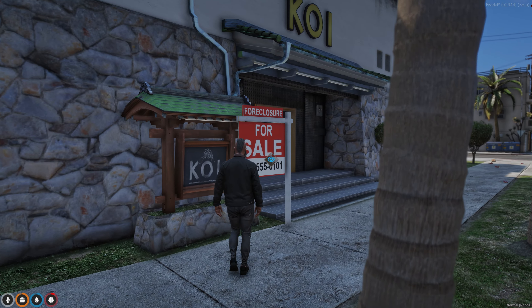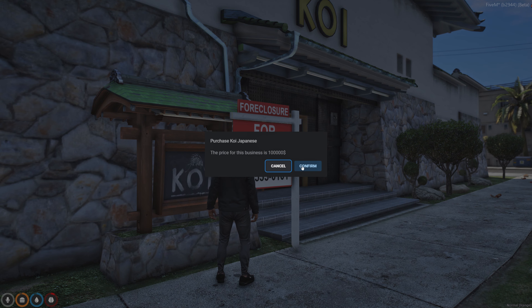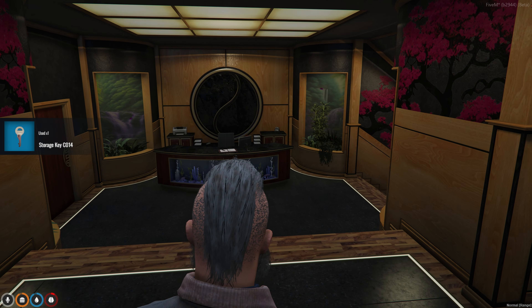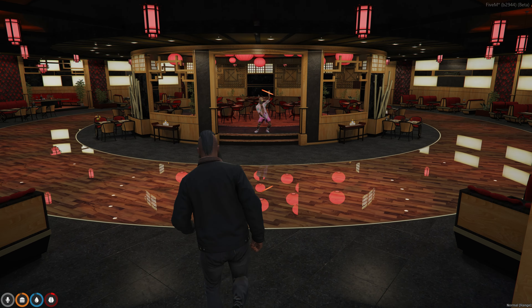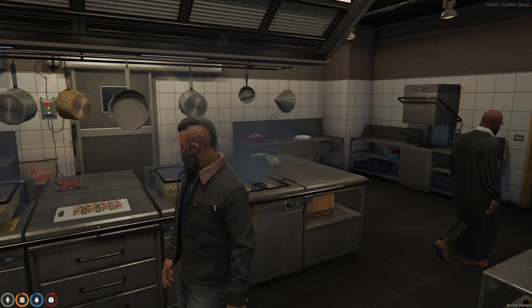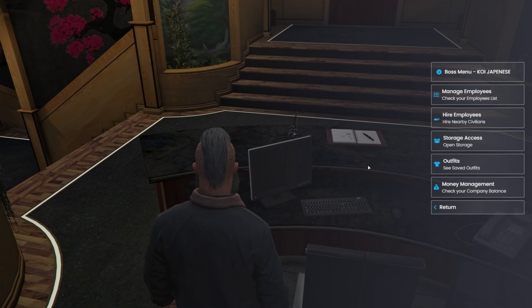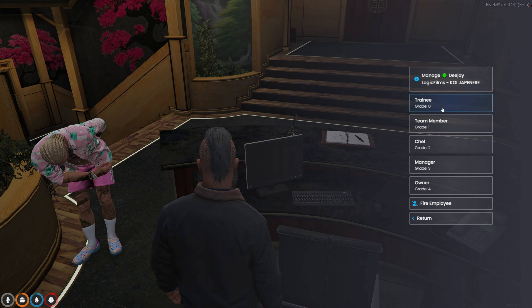Looking to expand your operations on the right side of the law? Our new business sales system is fully automated without any type of ownership applications within the community. If you've earned the cash, you're able to buy and run the business how you see fit. Koi Seafood Restaurant offers a detailed custom MLO with integrated food service built in. Manage, hire, fire, and promote employees all in one simple UI that drives detailed roleplay.